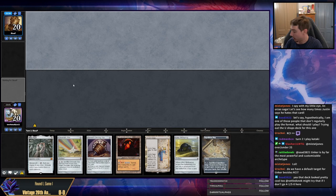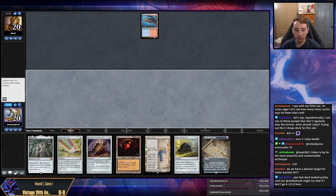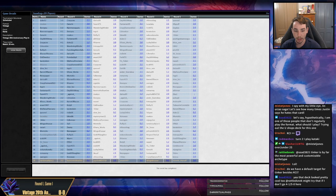I think Urza's Saga is very, very good in KCI. It gives you an alternative game plan where you are actually making extremely large constructs very fast. I like Urza's Saga inside of the KCI deck. So Tinker in this deck gets KCI a lot of the time, but it can also get Spine of Ish-Sah, God-Pharaoh's Statue, Trinisphere, a variety of things. Mystic Forge. This is the deck that I think has the most variety in Tinker targets.